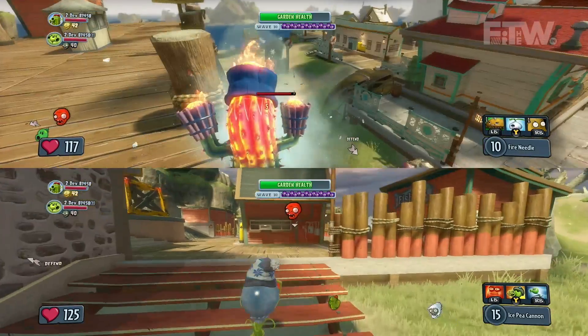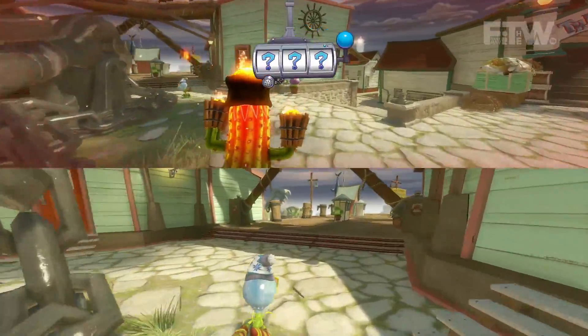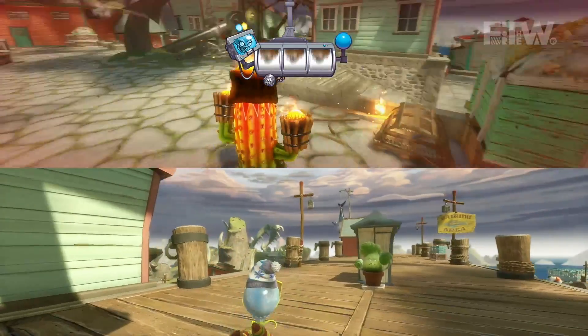What other types of zombies are you going to fight in this mode? There's going to be a lot of different boss-type zombies that show up in later waves. We have a feature called Zomboss Slots, which is a slot machine that spins and actually chooses the boss characters that are going to appear every four to five waves.